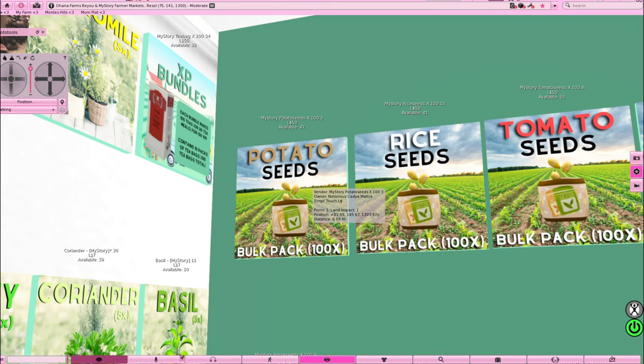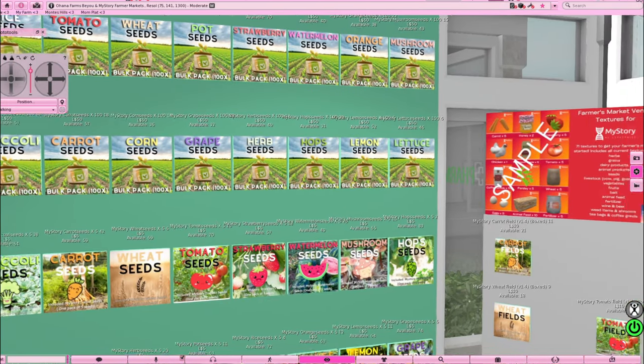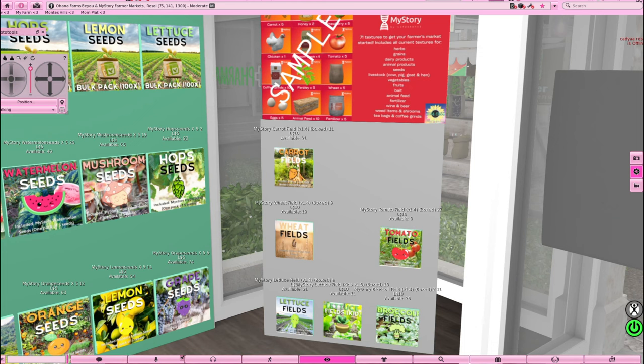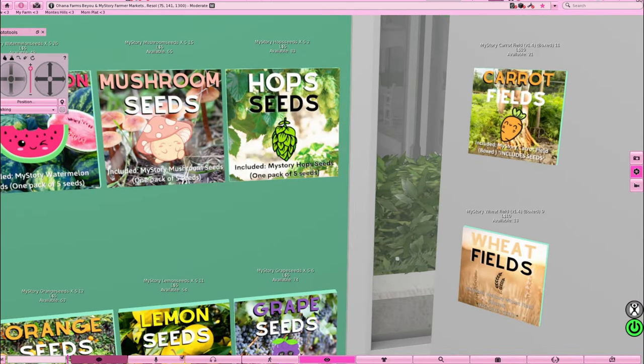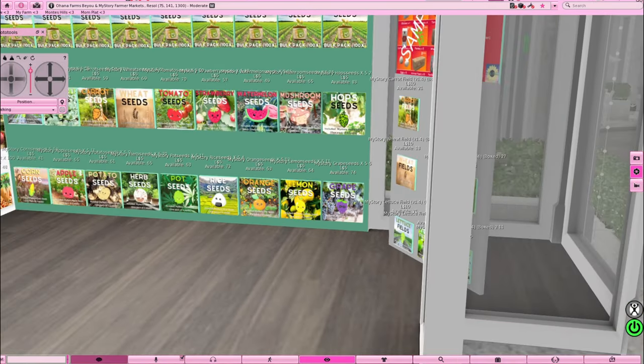100 seeds for 50 Lindens — come again? They also have XP builder bundles: each bundle makes 100 T's or 20 T-meals for 100 XP if you want to level up, and it's only 50 Lindens. They also have fields for 10 Lindens — tomato, broccoli, lettuce, wheat. Y'all still sleeping? You can also get one pack of five seeds for five Lindens, but the best deal is 100 seeds for 50 Lindens.